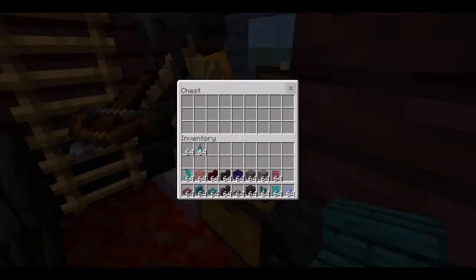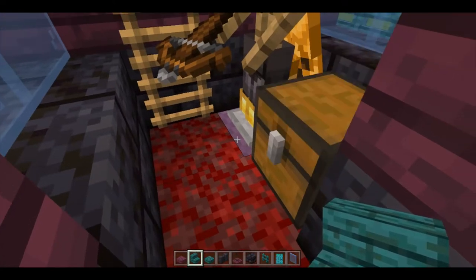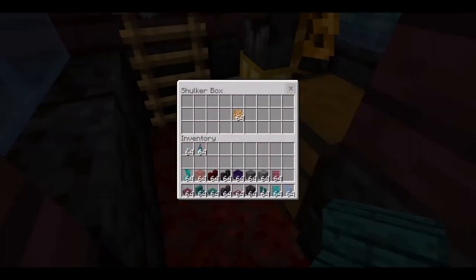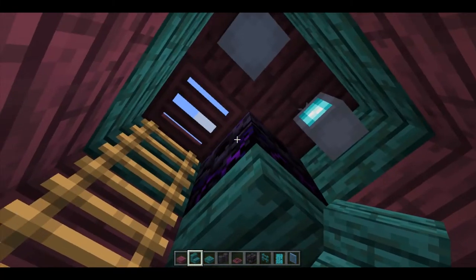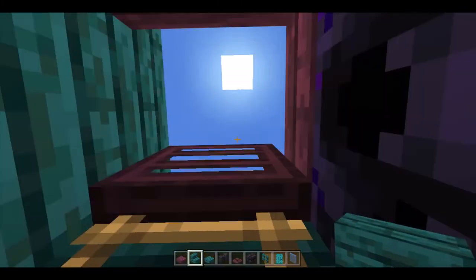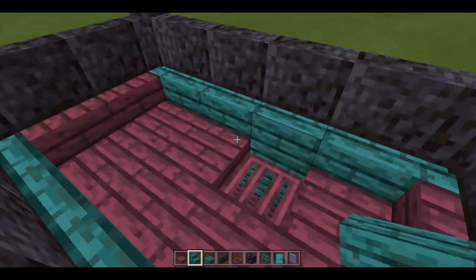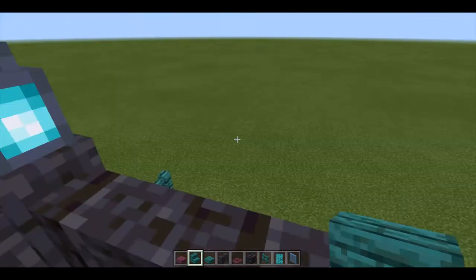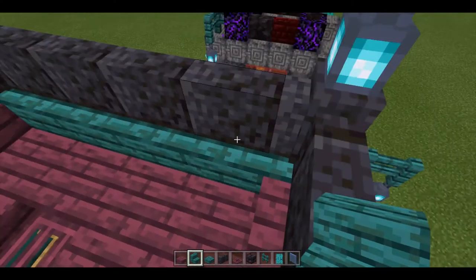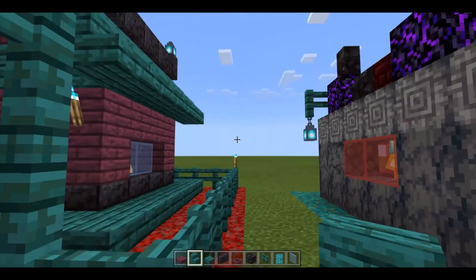Here we have some storage space and the armor stand is standing on top of the shulker box which has the glowstone needed to power your respawn anchor. Then if we go upstairs here we have a ghast shooting area, or really you can shoot any mobs from here. You can actually attack any mobs and it's pretty well lit.